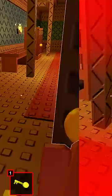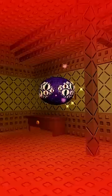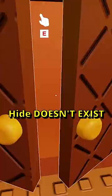Starting at room 1, just go through the rooms like in normal Doors, but watch out for the eyes and Screech. Rush and Ambush can spawn in this mode, but hide doesn't exist. So when encountering Ambush, you can just stay in the closet.